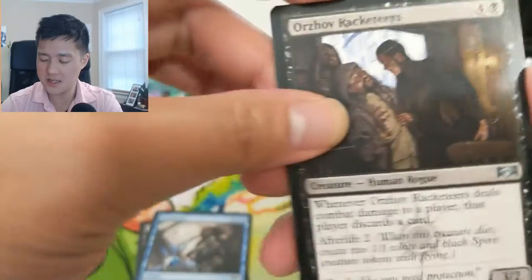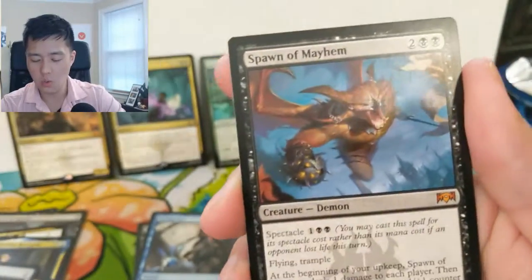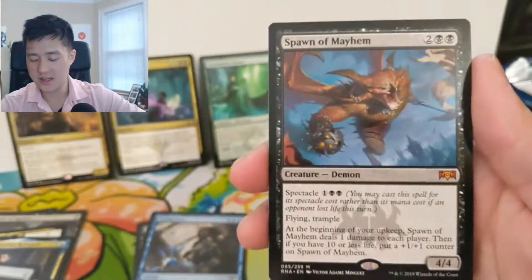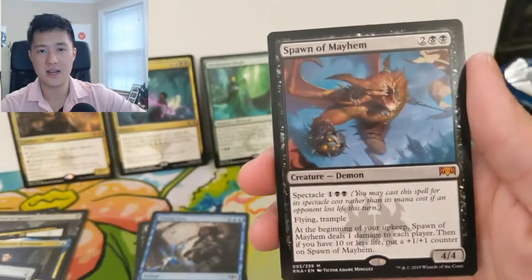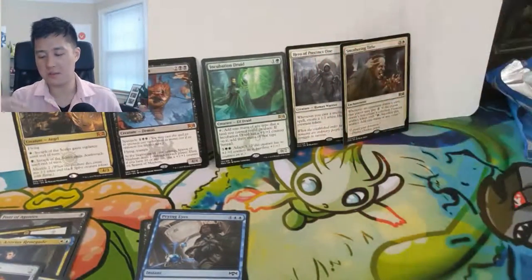For the last pack we got Orzhov Racketeers, High Alert, a Code of Constraint, and then — oh — two mythics! Very nice. One pretty good one and then this one is okay — definitely not top tier — but two solid mythic pulls, so very happy with that.